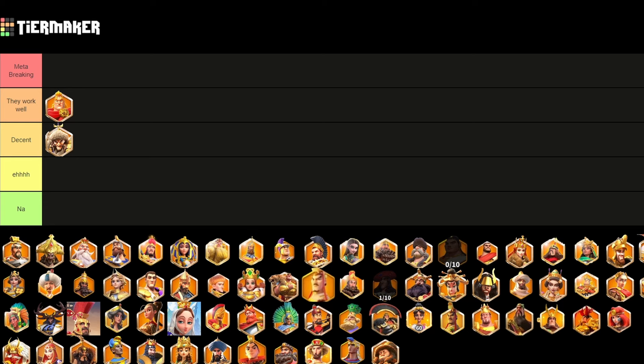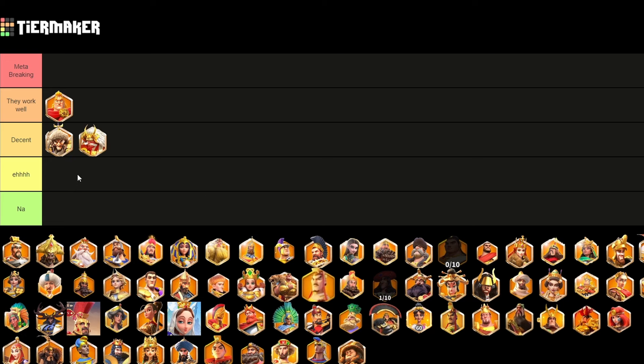Attila and Takeda are both going to go into the decent tier. They're not really commanders you see in Canyon a whole lot, because even though they're fairly anti-swarm, there's usually a lot of infantry in Sunset Canyon and that does counter the Attila-Takeda march a little bit. It's definitely going to be like the top of the decent tier — it's got a lot of stuff you want — but Attila-Takeda isn't very punchy. It's more there to make opponents take a lot more severe wounds, so it's not the best but not the worst for Canyon.